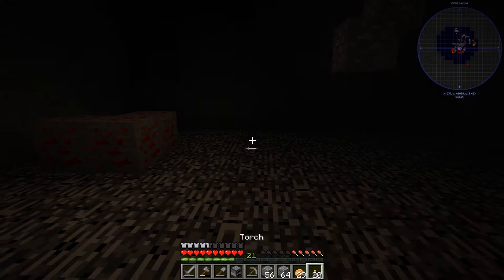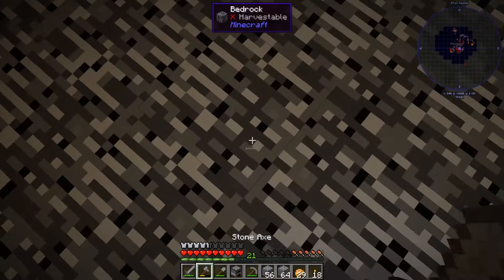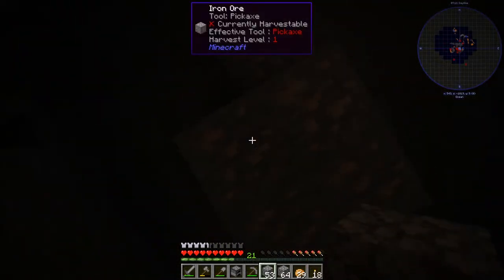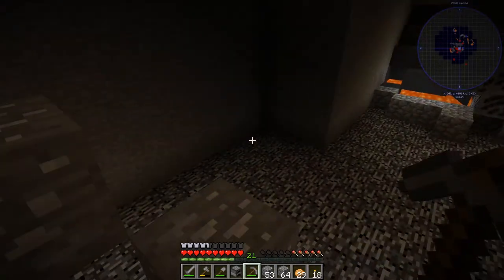That was a waste of space because there's nothing here except some iron, but I can get that iron too. I didn't waste my pick — I still have it. So thanks to DSA for that tip. If you're out there trying to do some mining in the beginning, hit it with some cobblestone: it's slow but it works.